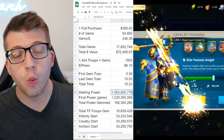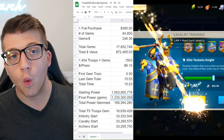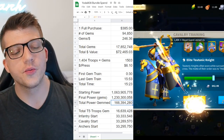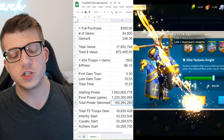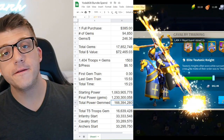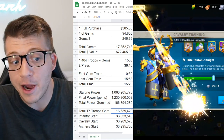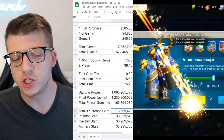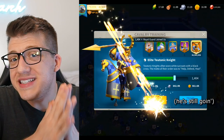At the start of this video he had 1,063,905,000 power, and at the end of the gem portion he had 1,230,300,000 power. So he gained 166,394,280 power in just Tier 5 units in 15 minutes and 23 seconds — that's almost double the entire power of my three-year-old account in 15 minutes. Since a single Tier 5 unit is equivalent to 10 power in the game, Justin accumulated 16,639,428 Tier 5 units in that span.